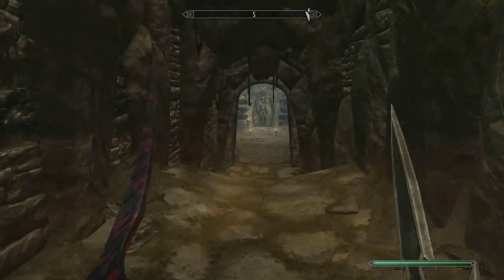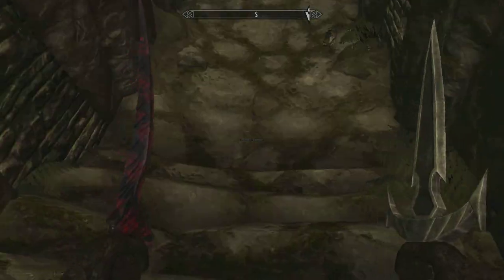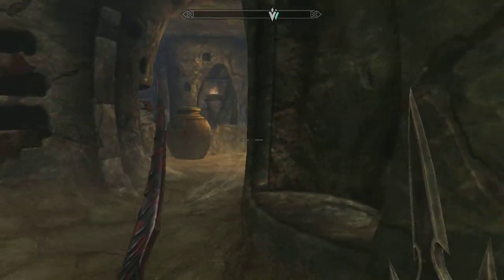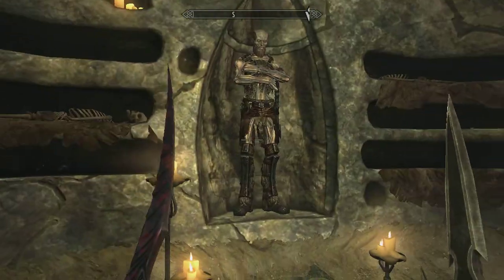One of my favorite traps is this swinging door with spikes on it. It's absolutely hilarious if you can get an undead to walk in front of it.